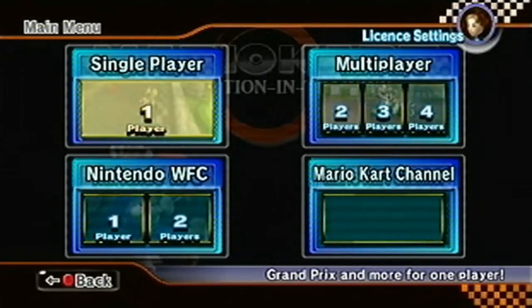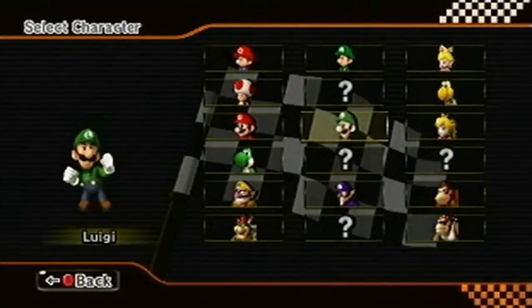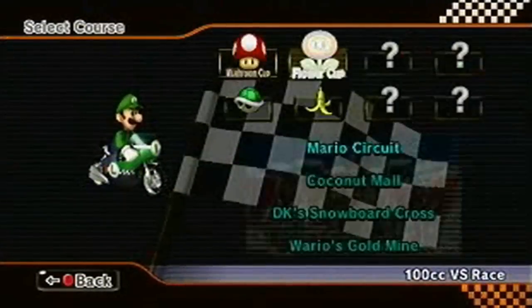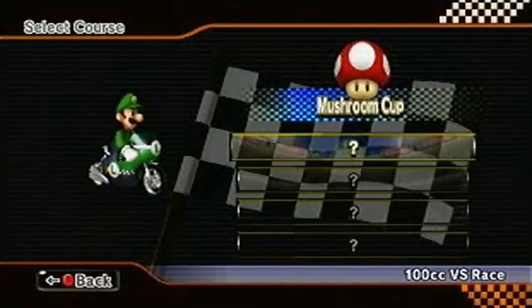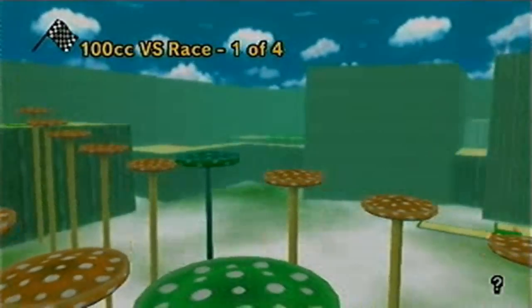If you want instructions on how the 4.4 pack works, I've also got a video on that which I'll link in the description, because it's a slightly unusual pack using more tracks than the game has available in the first place. Selecting tracks becomes interesting as all the names go to question marks. Just to demonstrate it, I'm loading Mushroom Peaks here, and I think that's about all I need to say on the matter.